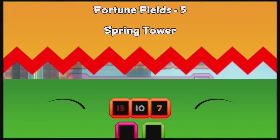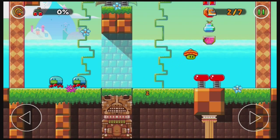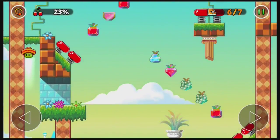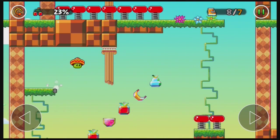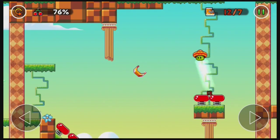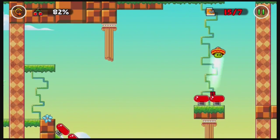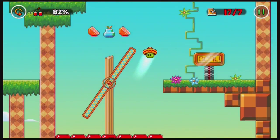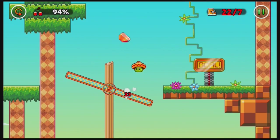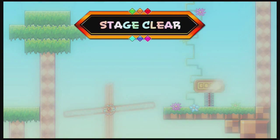Next stage is Spring Tower, Fortune Fields 5. There are six stages in every world — this is world one, and there are eight worlds as of now, although there will probably be more later. Over here you want to take the spring on the left side — this takes you up to the axolotl. I missed some fruit — fruit there and fruit there. 82% of fruits gotten. One more — get it. Get the fruit, you bean! Get it, there we go — completed. The axolotl and all the fruit are completed as well.